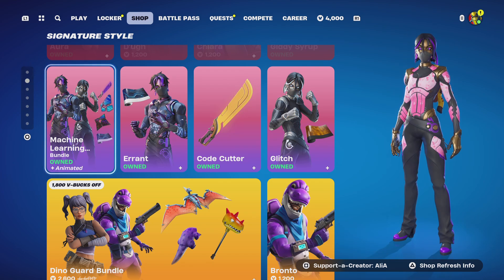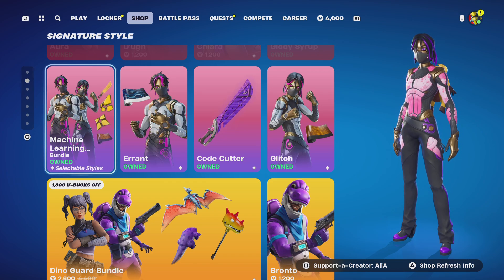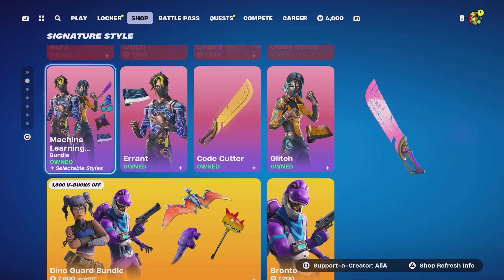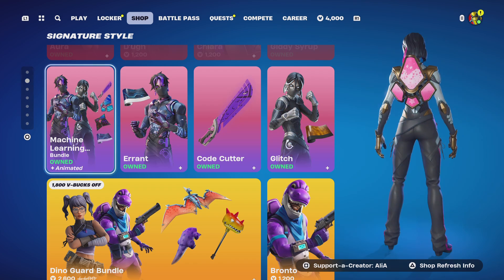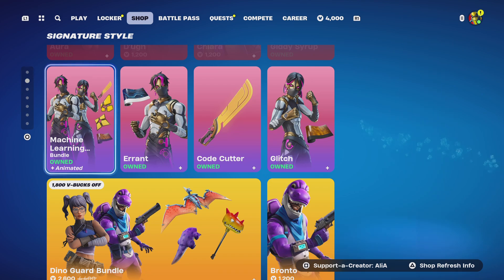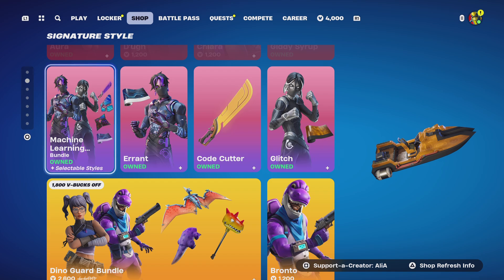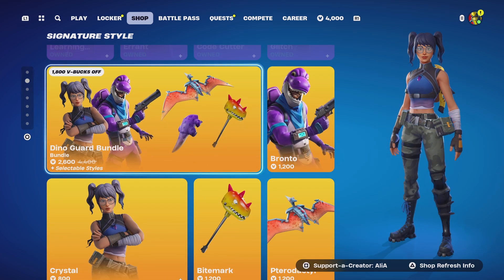Moving through the Machine Learning bundle - really, really cool bundle. I'll call them the androids until we officially get Android 17 and 18 in the item shop. You can wrap their harvesting tool, wrap them as skins, customize them, and have different metal and different colors on them. I've already covered these in their own 'is it worth it' video - really cool to use.